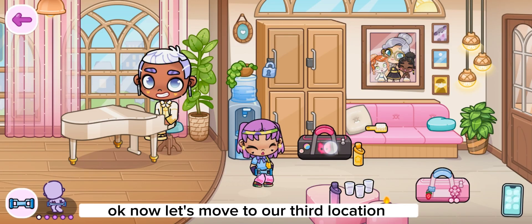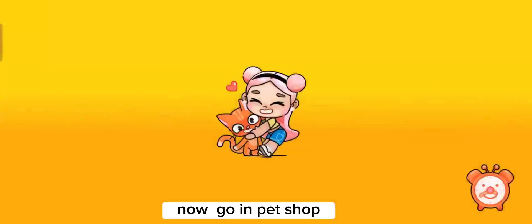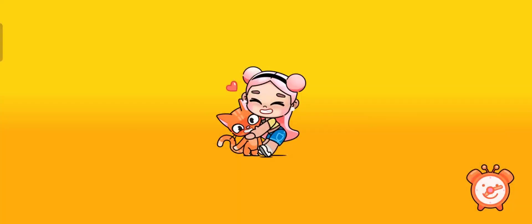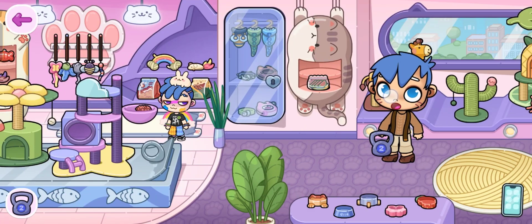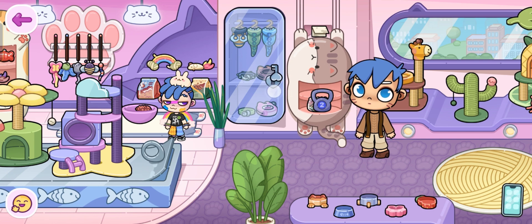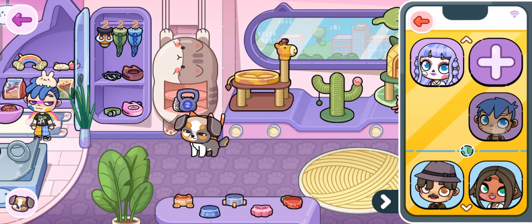Now let's move to our third location. Go to the pet shop. Place the item here. We got one key and one map. I will show all the kitty outfit before we move on to the next location.